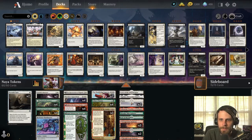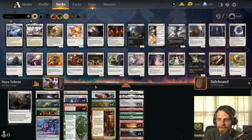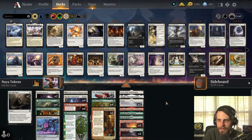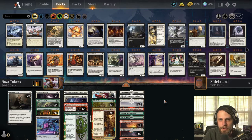We have Portable Hole and Fateful Absence for removal, and Outland Liberator to deal with artifacts and enchantments — quite important given the number of enchantments we expect to see, especially on the nightbound side. Skyclave Apparition as a four-of to deal with whatever the opponent has coming down. In general I think this is a really efficient deck and I'm really excited to try it — I've played a game or two and found some pretty good luck.